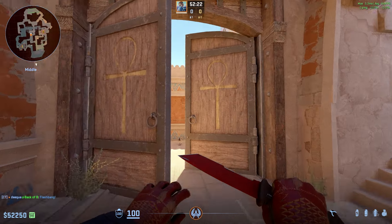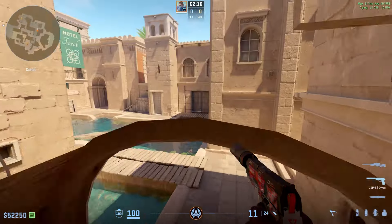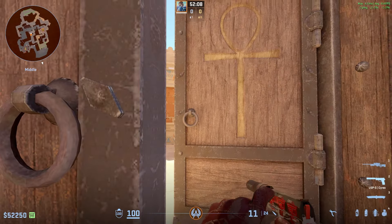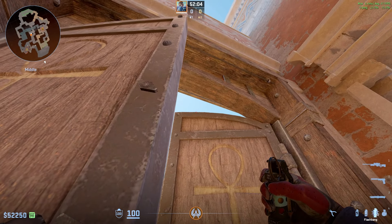The second flash is for mid — it's gonna flash anybody who's playing deep mid and also anybody who's playing close all the way deep water right here. To throw it, it's actually very very simple: just come into the door right here, then take this arch and aim somewhere around this arch.